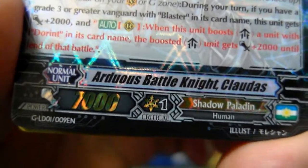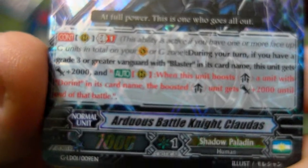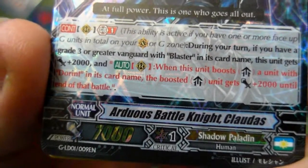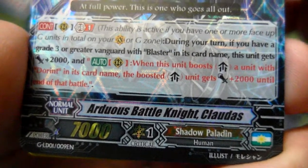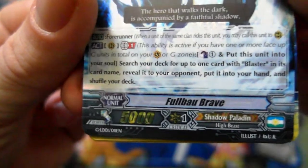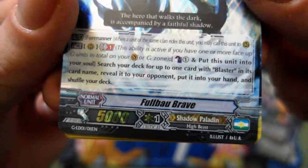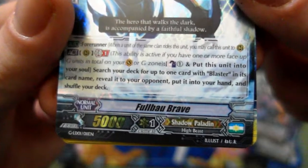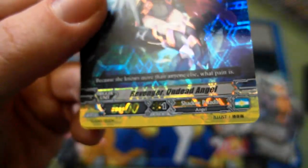Our next card is Ardos Battle Knight Claudus, which is Grade 1. Gen Break 1: during your turn, if you have a Grade 3 or greater Vanguard with Blaster in its card name, this unit gets plus 2,000. And when this unit boosts a unit with Dorant in its card name, the boosted unit gets plus 2,000 until end of battle. We get four of those. The new starting Vanguard for Shadow Paladins is Full Bow Brave — like Wingal Brave but Full Bow Brave. Gen Break 1, Counter Blast 1: put this unit into your soul, search your deck for up to one card with Blaster in its card name, reveal it, put it into your hand, and shuffle your deck. Instant Grade 2 or 3, and it's just consistent.